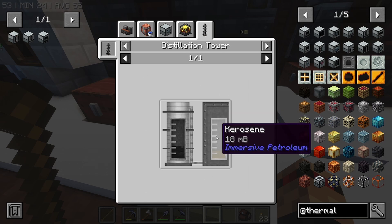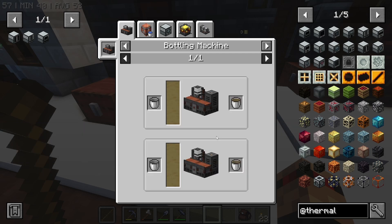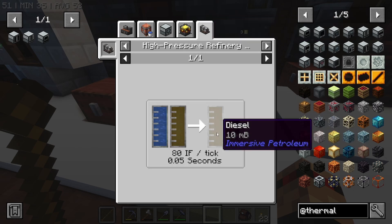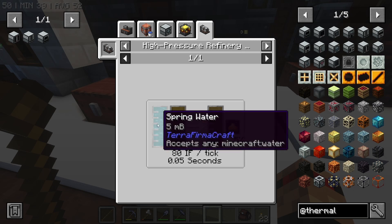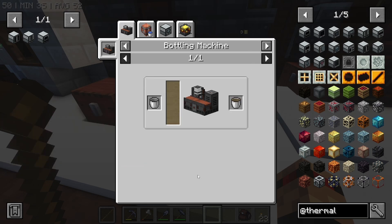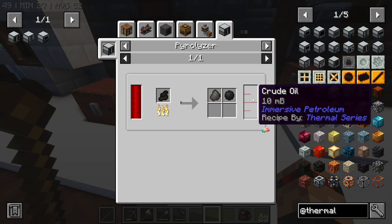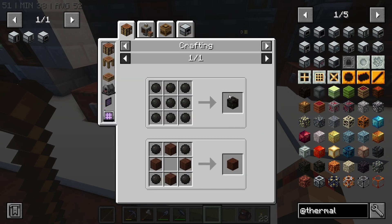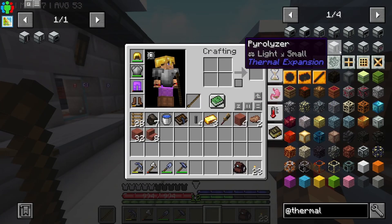We can use that crude oil in a Distillation Tower to get lubricant, naphtha, kerosene, and sulphurized diesel. What can we do with sulphurized diesel? Oh, that's pretty cool — a High Pressure Refinery Unit. We could get diesel out of it and we could get some sulfur. It can take any type of water and some sulphurized diesel, and we can get diesel and sulfur — not bad. So that's one way to get proper diesel, and then we can use the diesel in the diesel generator. It's only 10 millibuckets per lignite, but we also get cold coke and tar out of it. And as we saw, you can make wooden storage crates which are really good storage because they're like shulker boxes — you can pick them up. So Pyrolyzer definitely needed.